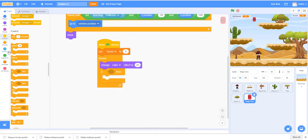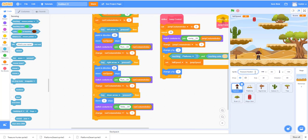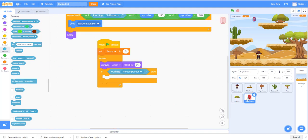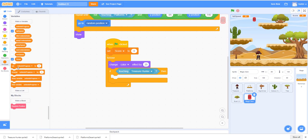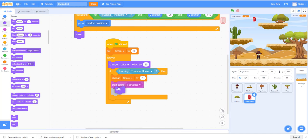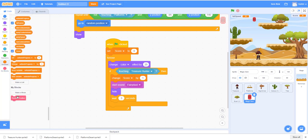If touching the treasure hunter, we'll change the score by one going up, play the fairy dust sound — I already loaded it — and then hide the gem. We can wait for three seconds or however many seconds you want, and then call the random position block again to move the gem to another location.